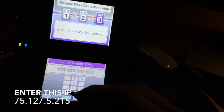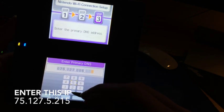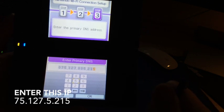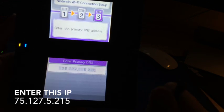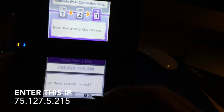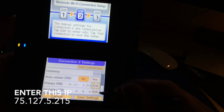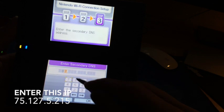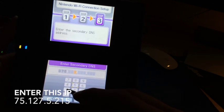After this you should be able to connect to Wi-Fi connection after downloading a patched ROM, which I will add in the video description. Enter the address for primary and secondary DNS.